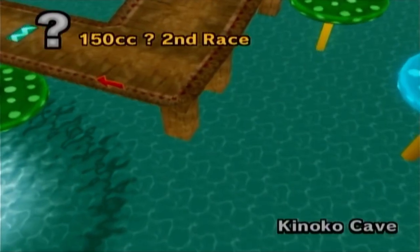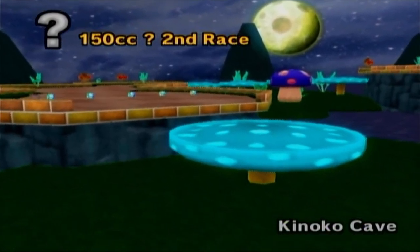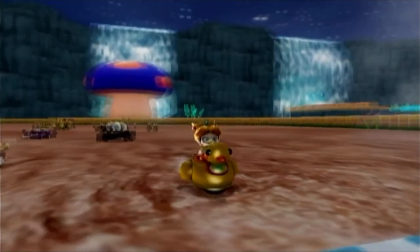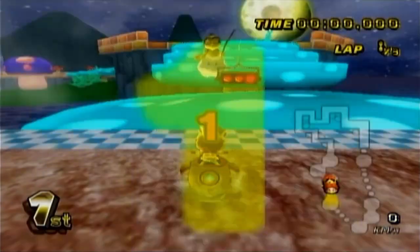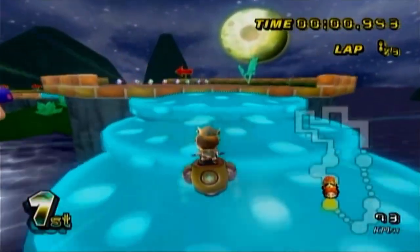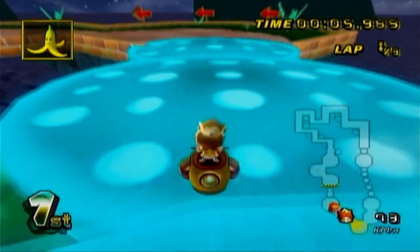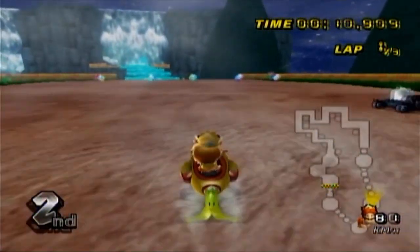We've gotten some really awesome courses today. Next, we're up to Kinoko Cave. Like the mushroom moon. I see bouncy mushroom platforms, so that's not great. We start off — that's a lot of bouncing motion. I think this might be the course where things go downhill. I don't like the bouncing motion — I really don't. I don't think they work well.